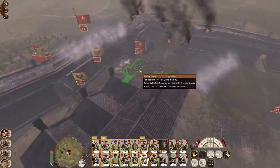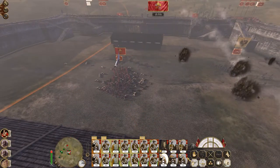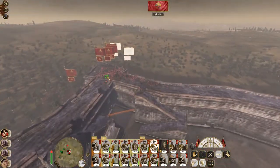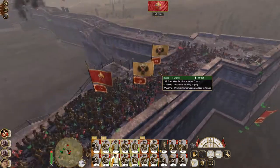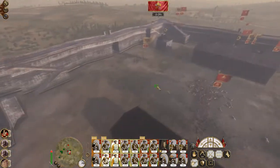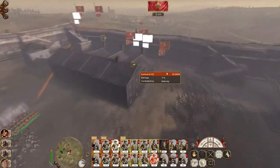Bayonet charge the 84th. Get these guys down here. Quicklime is still firing so let's stop that. You men hold the centre then just pour fire by rank into the 84th. They are doing good though when it comes to slowing us down and holding us off. There we go — fire into the 84th. Fire! Good stuff, oh they've broken.